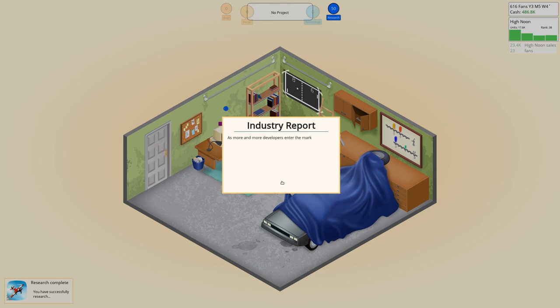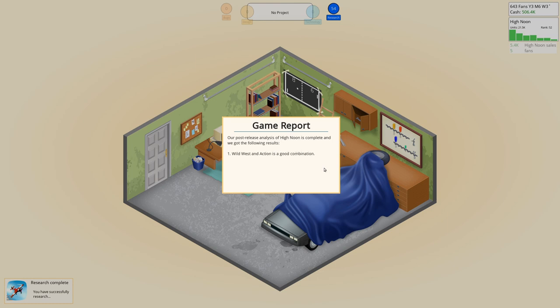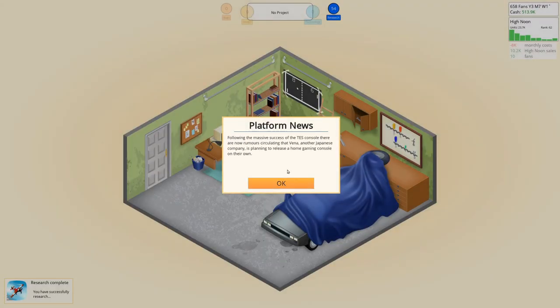With target audience, we can now define if we want to develop a game for everyone, young people, or a more mature focus group. Wild West action is a good combination — not great, but good. Artificial intelligence seems to be important. On that note, we will finish this episode and I hope you enjoyed it. I will see you soon in the next one — goodbye!